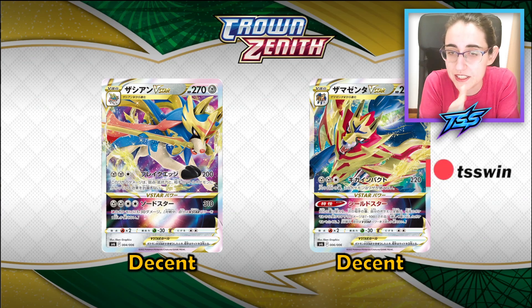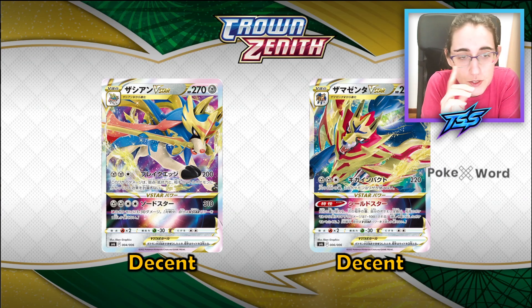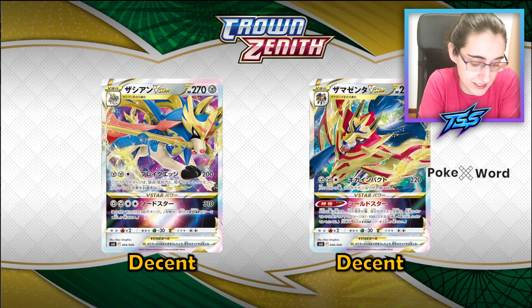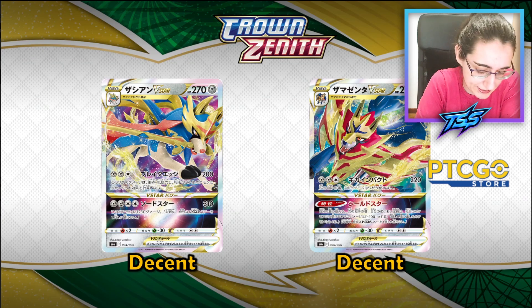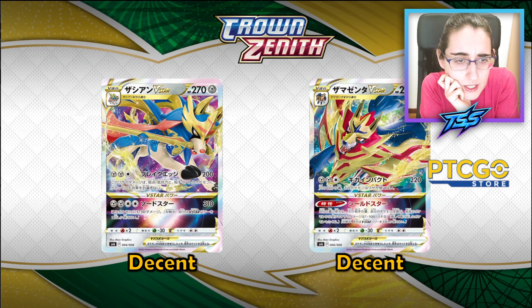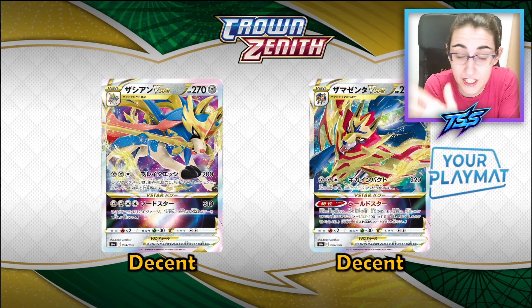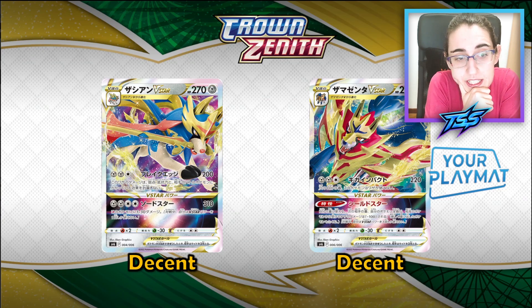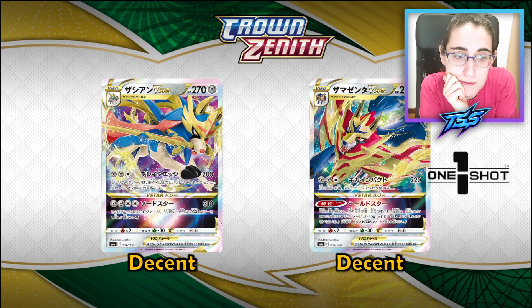I think both cards are decent. I don't think they are going to be dominating the format, especially because by the time they are legal we will have almost lost both the Seishan and Samurott V cards. I'll give them a five. Seishan's first attack deals 200 damage and is unaffected by weakness, resistance, or effects on the active Pokémon — meaning it can attack through Miltank. The V-Star deals 310 damage but has the downside of doing 30 damage to Seishan itself.